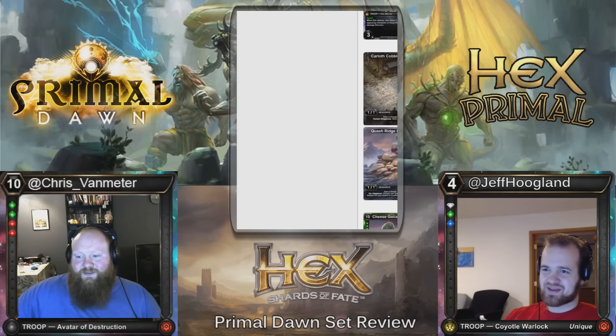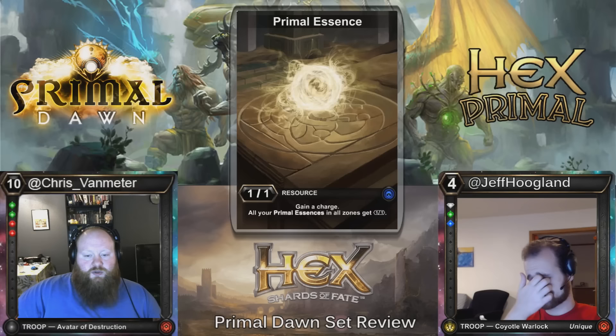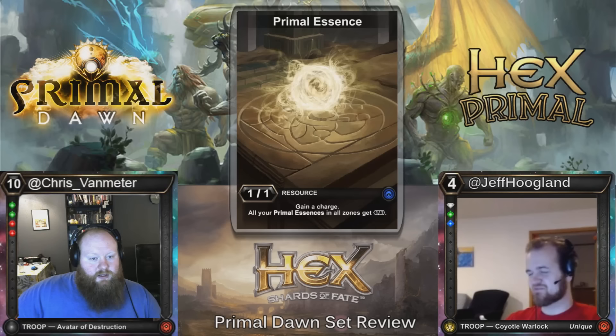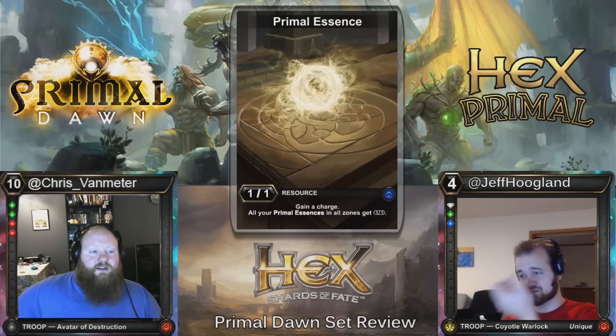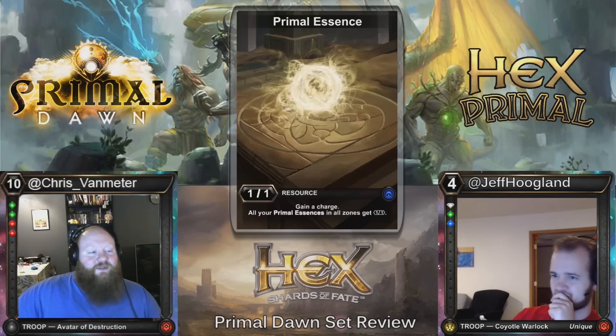The next one I think is really interesting design space: Primal Essence. It gives you one resource for one and a charge, and then all of your Primal Essences in all zones gain an additional resource. So they just become two-for-one, then three-for-one, then four-for-one. I feel like this card is either completely mediocre or busted beyond belief. These types of cards are very polarizing — City of Traitors and Ancient Tomb-type cards are just like, either going to be insane or just terrible like the other cards that give you more than one resource.